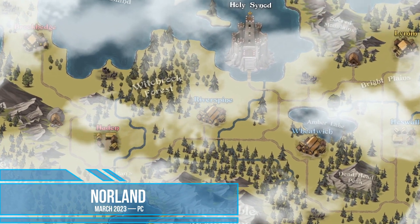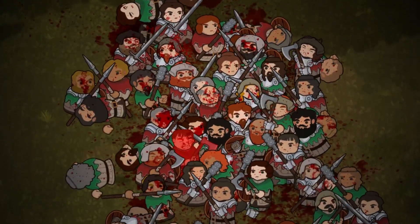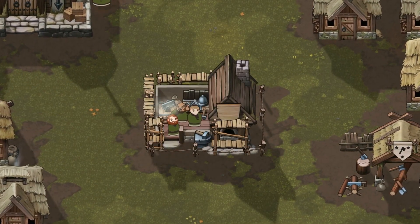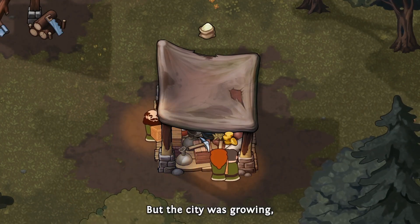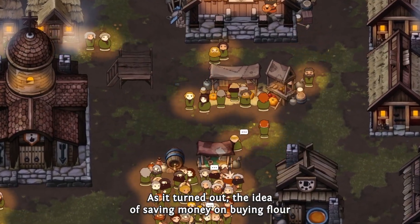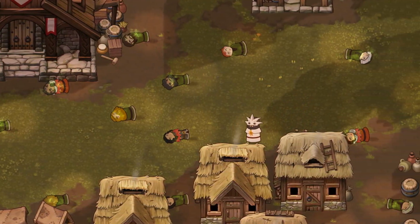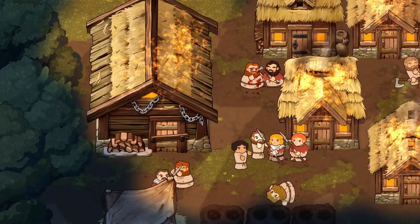Norland is a strategy game with elements of a kingdom management simulator, inspired by games such as Rimworld, Crusader Kings, and Caesar. Norland does not have a predetermined storyline — it is rather a generator of extended stories in which each interaction with unique characters impacts the further development of events. You take control of a noble family dealing with aspects of kingdom management ranging from economic to social, political to military. There are many ways to keep control of the city, including planning political intrigues, using blackmail, or ordering assassinations.